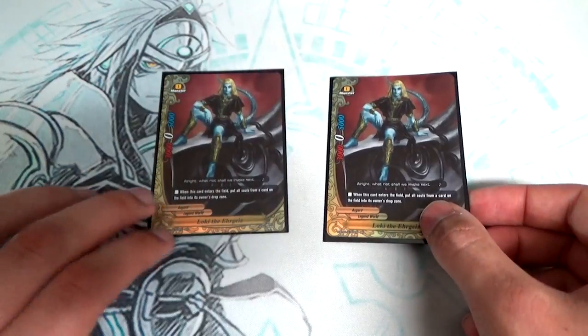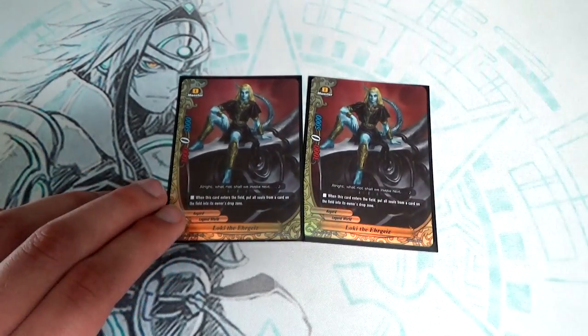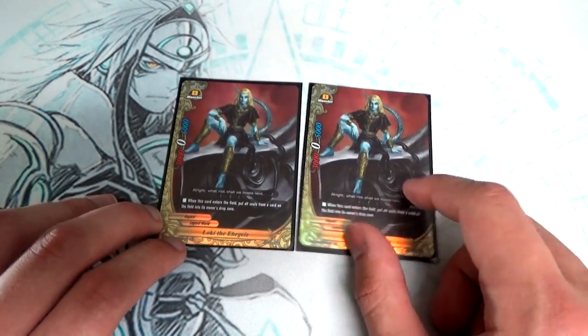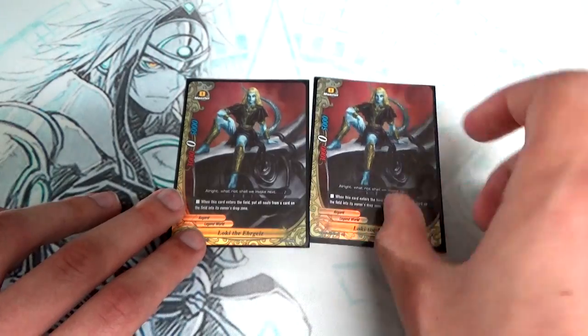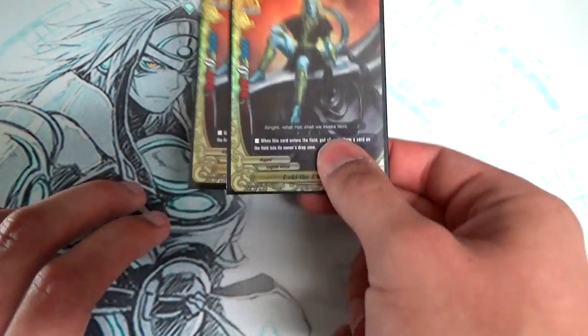I'm only running 2 copies in the main deck because not every matchup requires dealing with soul guard. Loki helps against Oni Assassins too since removing soul helps with ambush. But because you're discarding and drawing so much, you can run into him pretty easily.